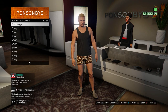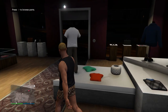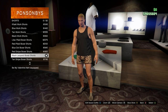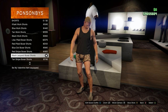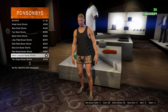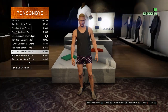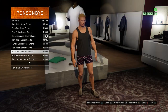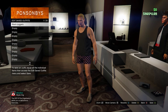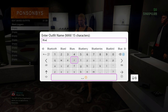This next outfit is going to be for the blue joggers. Come to the pants section, go to shorts, and buy the black heart boxers. Once you find the black heart boxers, go ahead and buy them. Then come save it — I'm going to name it 'blue joggers' so it's easier to follow.